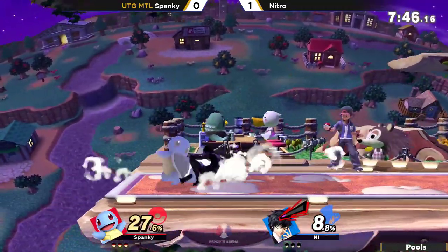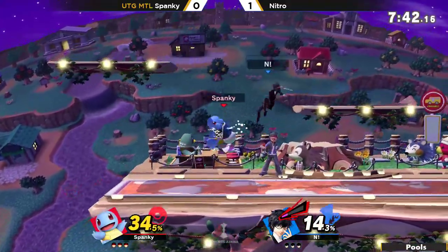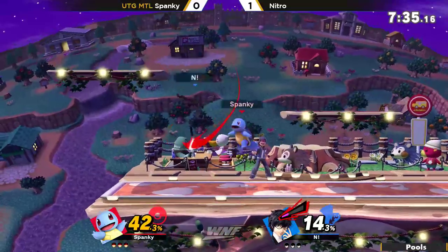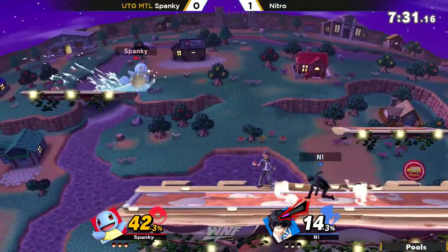I guess he's trying the character out — he did have a pretty solid command over it. He's actually pretty smart to learn Joker, because Joker's like a really hard counter to the Belmonts, just because of the guns downward off stage — just intercepts and completely beats up recovery. He's also really small. He's a tall character but he's also really small, and a lot of his moves, including his run, have that low profile.